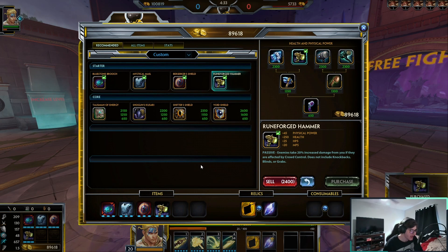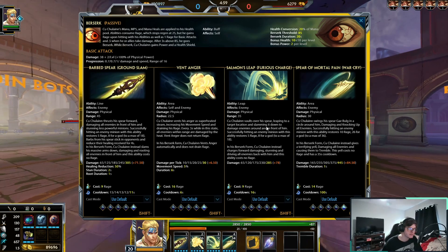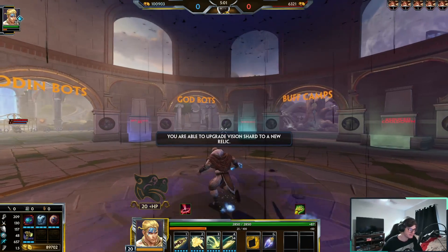Runeforged Hammer is by far one of my favorite items in this game. Anytime you hit an enemy with any sort of crowd control — this does not include knockbacks, blinds, or grabs, but slows, stuns, roots, and silences are all on the table. These are all hard crowd controls. Kokolkin has a stun and a root, so this is a good item.